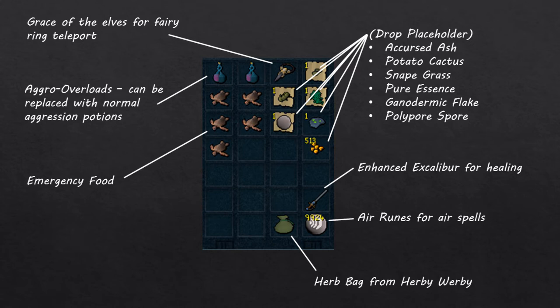You can substitute with a Tokkul-Zo or any other method to reach a fairy ring. Worst case, use your home teleport to Edgeville and use the fairy ring by the Edgeville Bank. I have 1 noted Accursed Ash, 1 noted Potato Cactus, 1 noted Snape Grass, and 1 noted Pure Essence as placeholders, some food just in case, an Excalibur for healing, a Herb Bag from Herblore Habitat weekly to carry all the herbs Fungal Magi drop, and some Air Runes to cast air spells.